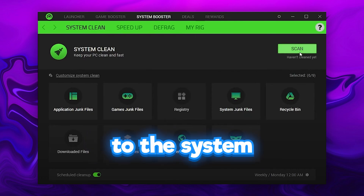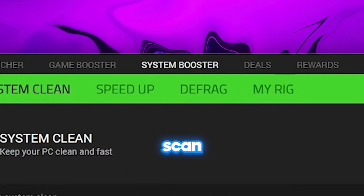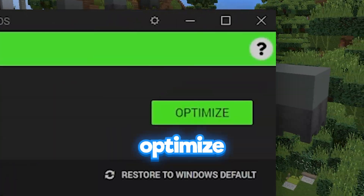Once it finishes boosting, head over to the System Booster page and then select Scan. Then go to the Speed Up tab and select Optimize.